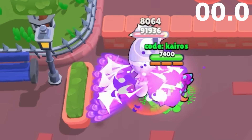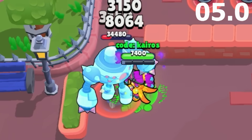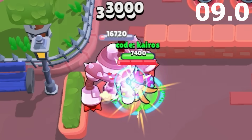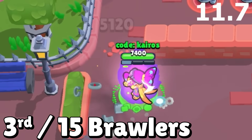Up next is Shelly, and she fires her exact same main attack twice, one after the other with her mutation. This also means she doubles her super charge with each attack, so she can easily chain her super over and over again. She defeats the boss in 11.7 seconds, which puts her in 3rd place.